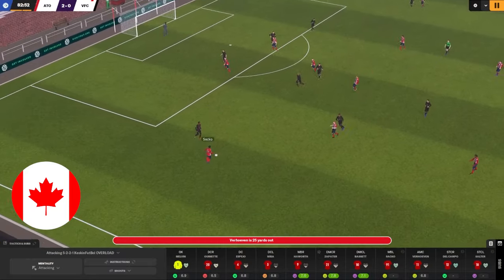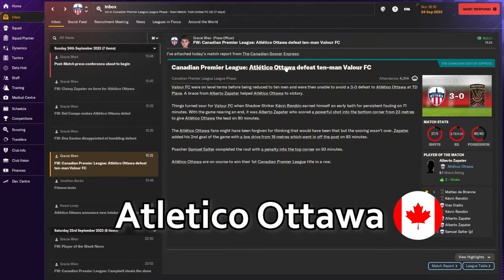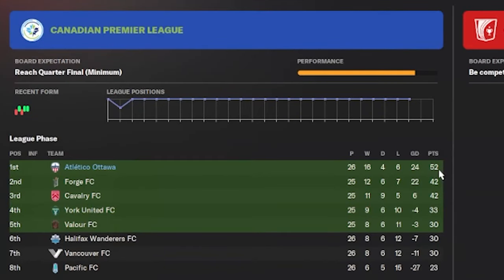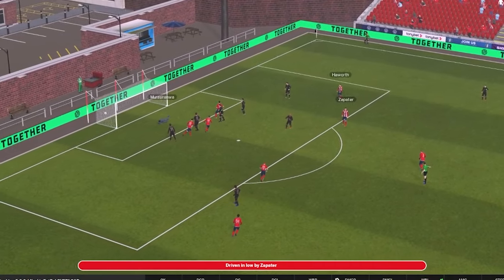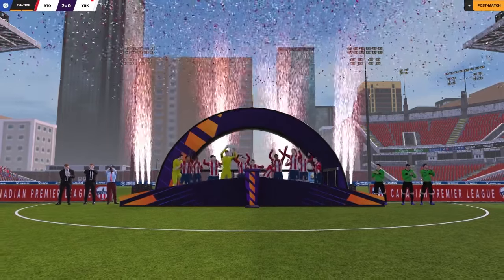This is a tactic video for the Canadian Premier League in Football Manager 2024. I'm currently playing as Atletico Ottawa and we are so close to winning the league. We are 10 points clear of the team in second place, which is Forge FC, with a goal difference of 24. We've only lost six times in the league, which is a lot to be honest, but this is the first time I'm actually going to win a league in my first attempt in North America. It's always very difficult when you're coming here.